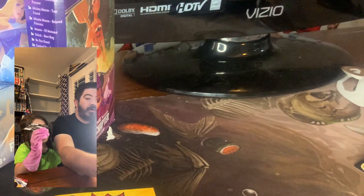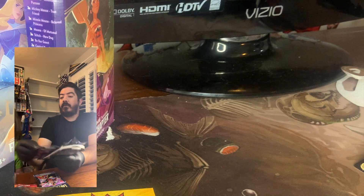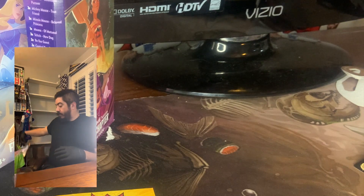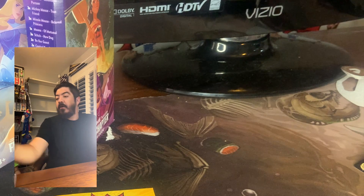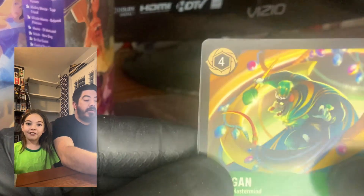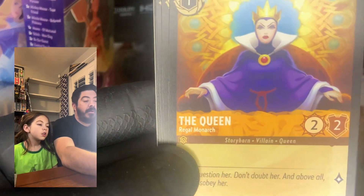We should have four packs, and then three over here — so three more and then three more. We're on to the new set — Rise of the Floodborne. I have no clue what the top hits are, we're just going to open up and see. We have Radigan, Gumbo Pot, The Queen, and Chip the Teacup.